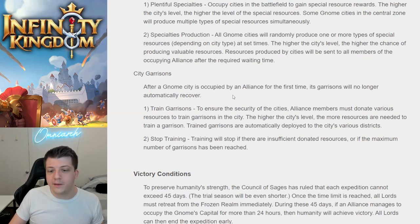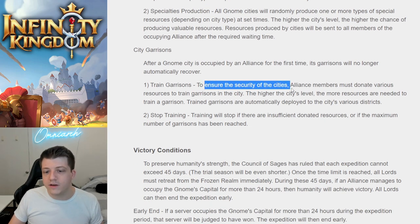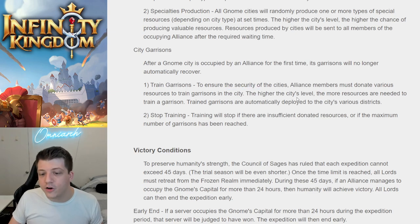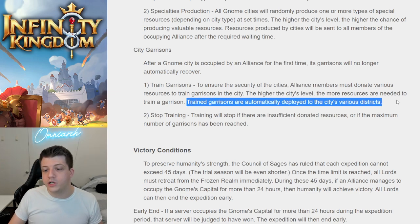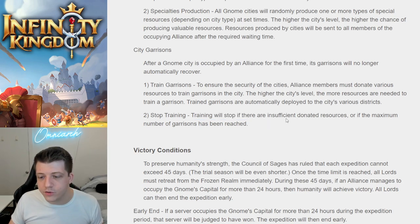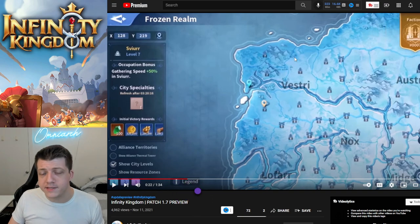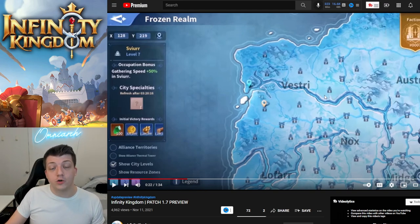All gnome cities will randomly produce one or more types of special resources depending on city type at set times — the higher the city's level, the higher the chance of producing valuable resources. Resources produced are sent to all members of the occupying Alliance after a required waiting time. After a gnome city is occupied by an Alliance for the first time, its garrisons will no longer automatically recover — Alliance members must donate resources to train garrisons, and training will stop if resources are insufficient or the maximum garrison count is reached.